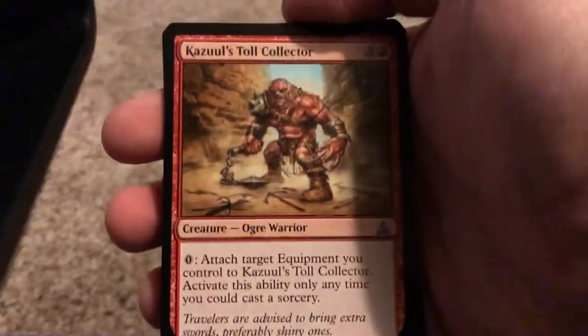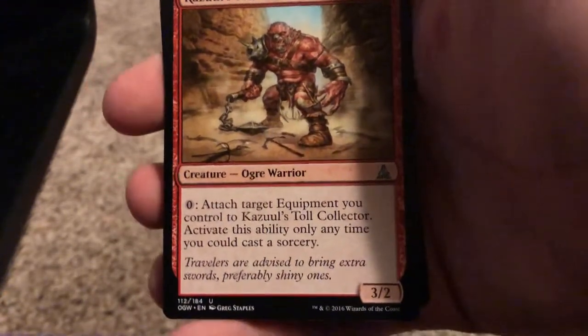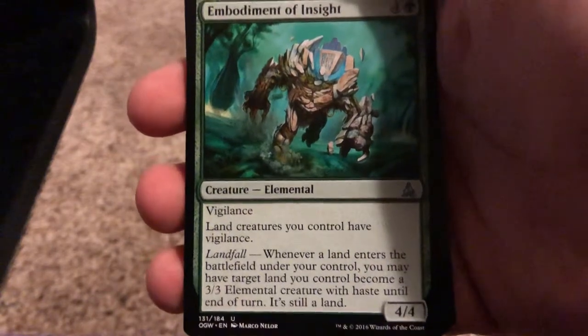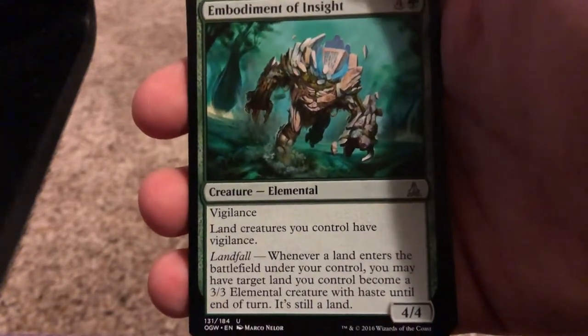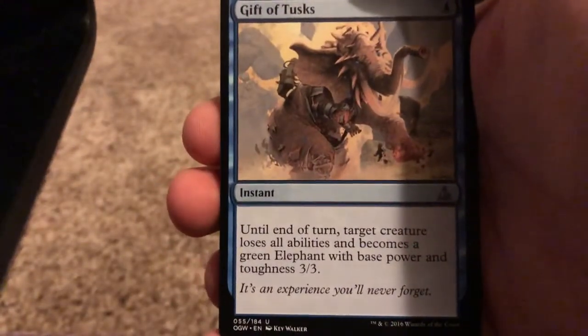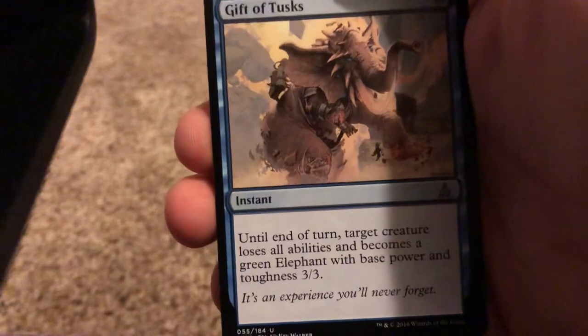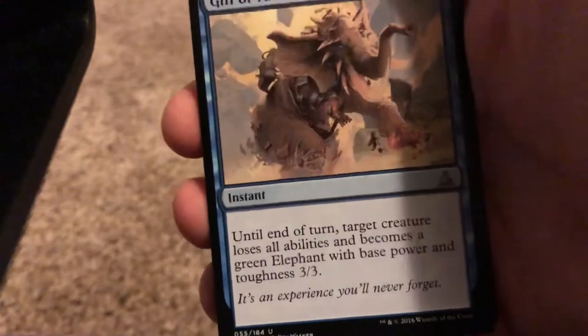Alright, we're in the uncommons now. I got Kozilek's Toll Collector — it's good for equipment decks, really good actually. Bodyman of Insight — it's only good if you're running a lot of Landfall stuff, maybe with Nissa, Vastwood Seer. Not bad. Final uncommon is Gift of Tusks — it's good for an aggro deck, turn it into a 3/3 swing. Not bad, or good for defense.